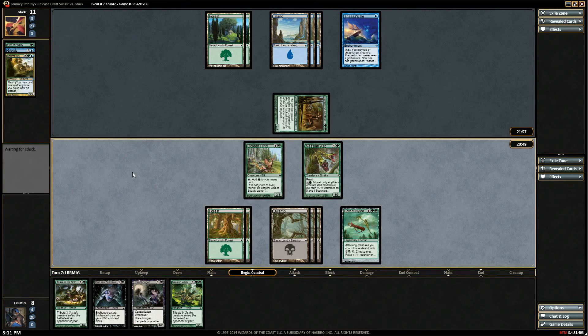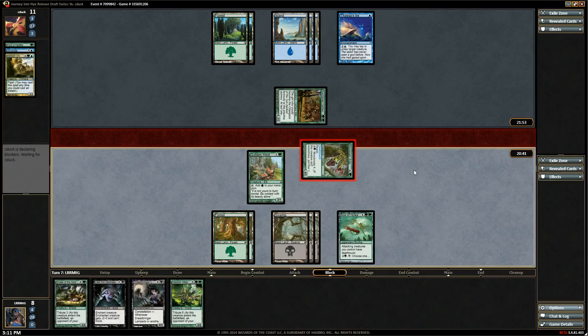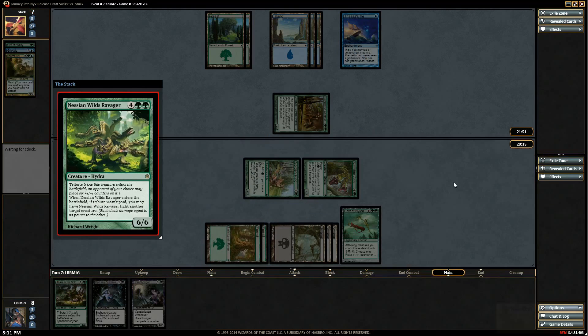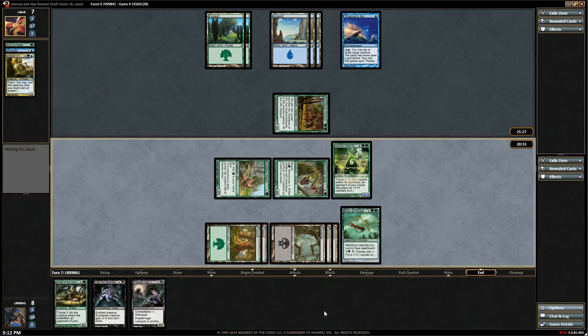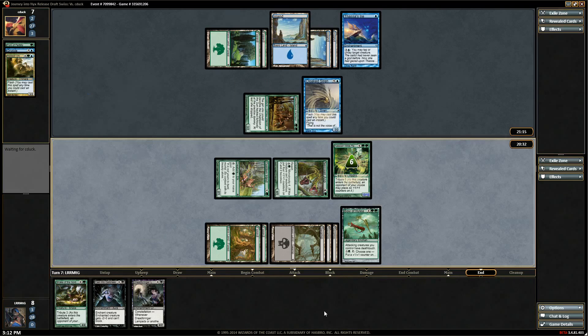I'm going to go to combat again. Just attack and bring up the big guy again, yeah. We can also gain life if we didn't want to. Does he have enough buff to tap this guy end of turn and then the Swordwise Centaur is lethal? I guess there are different ways we could just be dead, but seems unlikely. Okay, we're getting the 12/12 here. Yep.